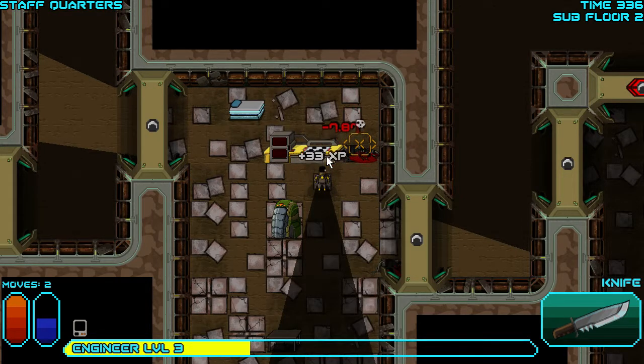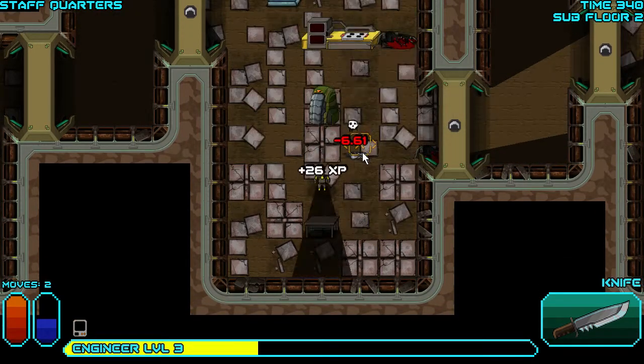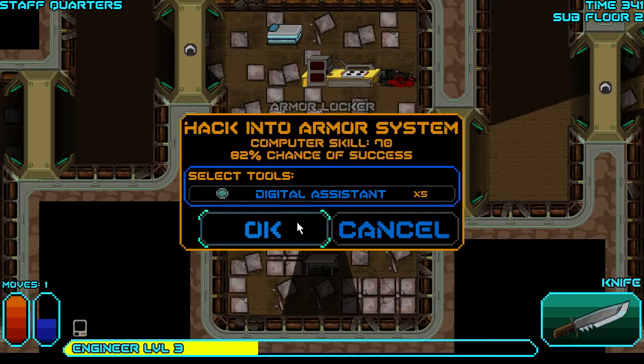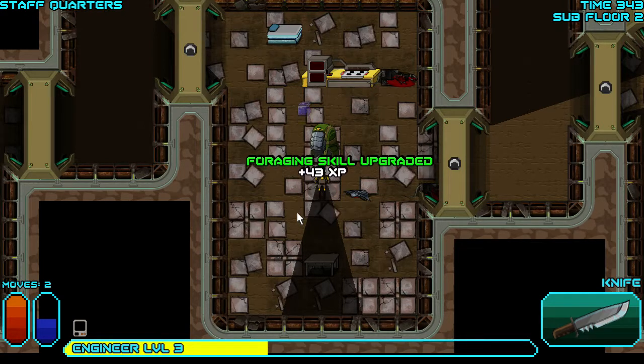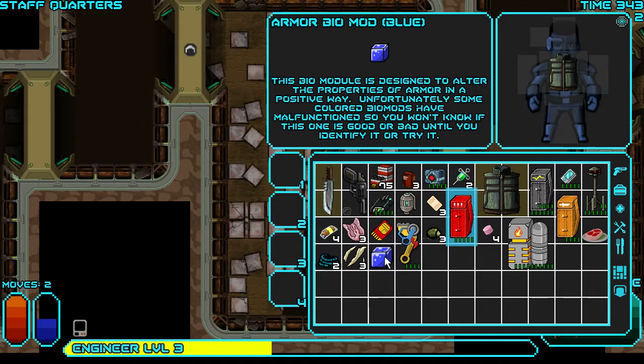Armored locker — I need good armor. What's in there for me? An Armored Biomodule — let's check that. Where do I put this? It could be bad or good. How do I use it? Maybe I need a bench.